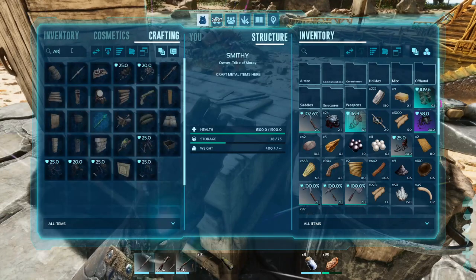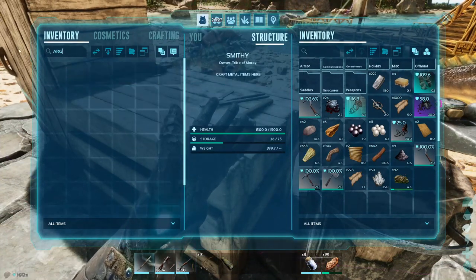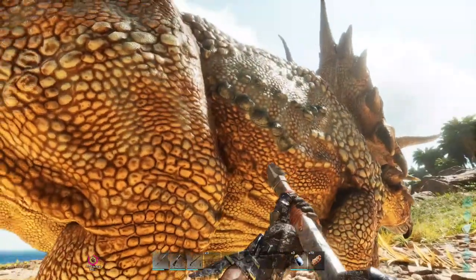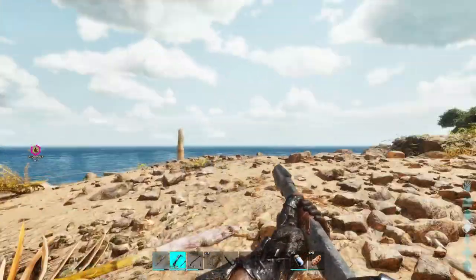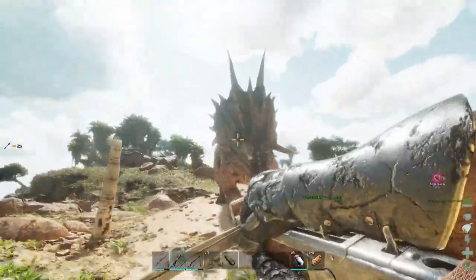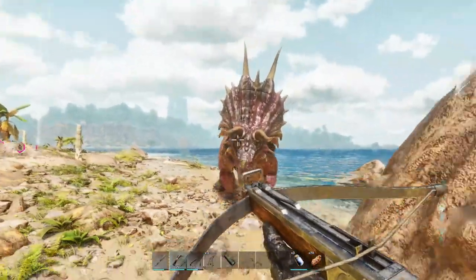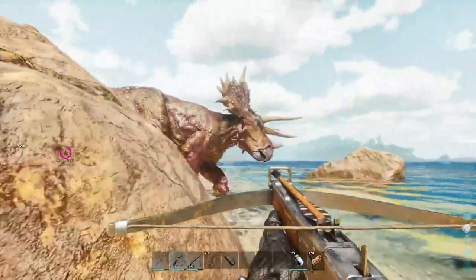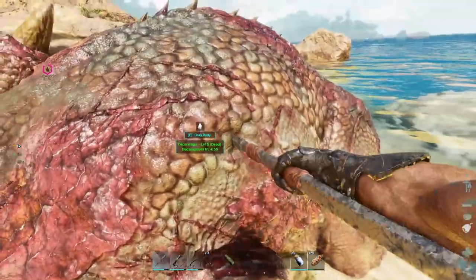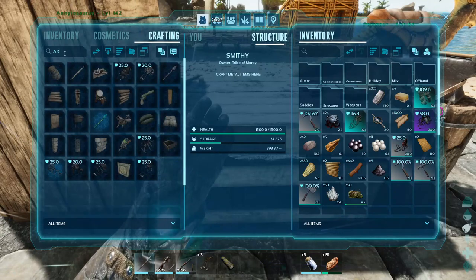After killing practically all the Ankys on the island, I think I have just enough to make the saddle. I need to make it in me - Argentavis saddle. I am short exactly one piece - one freaking piece. What level are you? Level 5 - you get to die. There's the one piece I need - now I've got everything I need for the saddle.